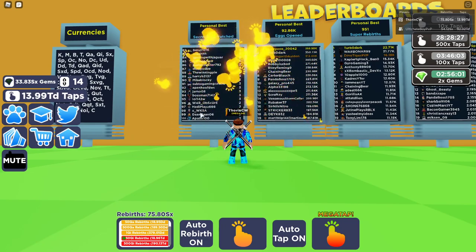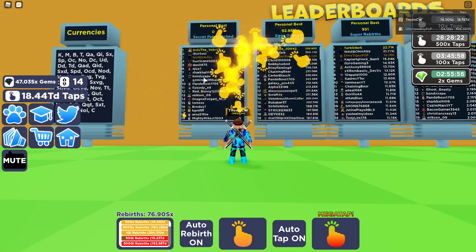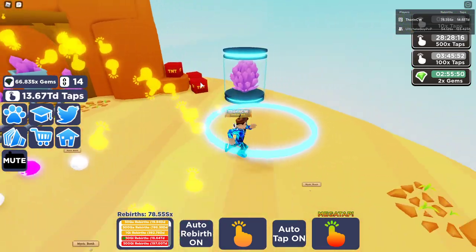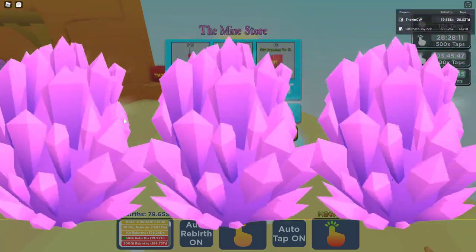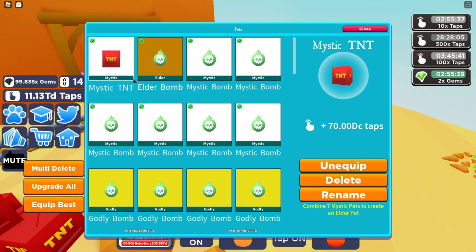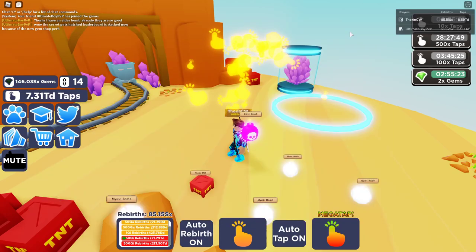A lot of people have been hatching these secret pets thanks to this new rank upgrade - it's obviously allowing people to hatch these pets. Let's have a look at what pets I've got so far: a Mystic TNT, an Elder, and a couple of Mystics. I can actually hold quite a few pets because I've bought the super rebirth perks to hold more, which allows me to hold more than usual.